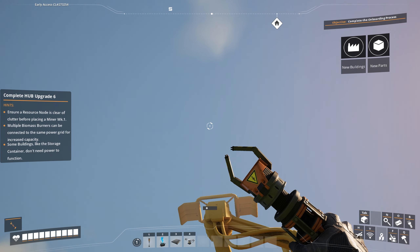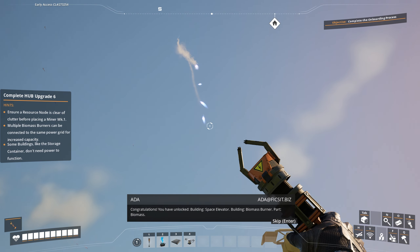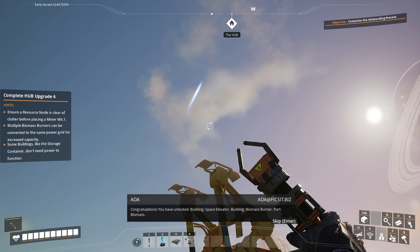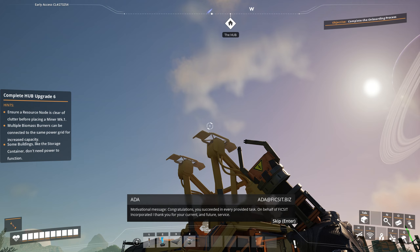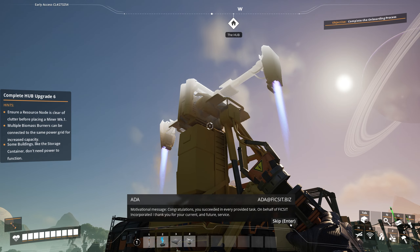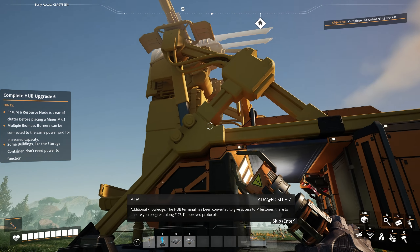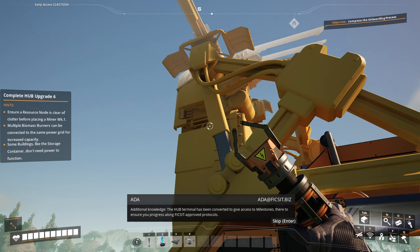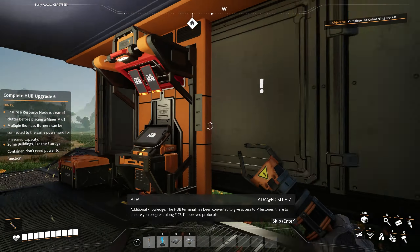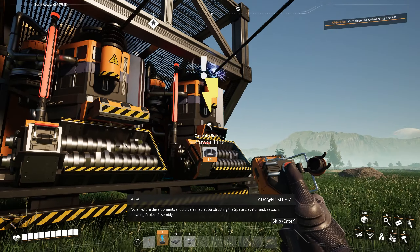Now if we look up — here he comes. Here's our unrendered boy. Building: biomass burner. Motivational message — congratulations, you succeeded in every provided task. On behalf of Fix-It Incorporated, I thank you. He isn't fully rendered in yet. The hub terminal has been converted to give access to milestones, there to ensure you progress along Fix-It approved protocols. Future developments should be aimed at constructing the space elevator and as such initiating project assembly. Good luck.